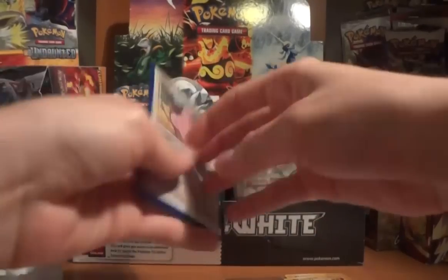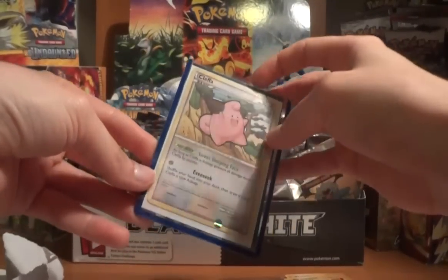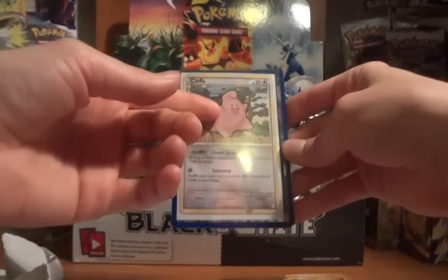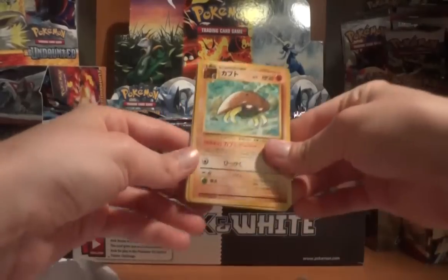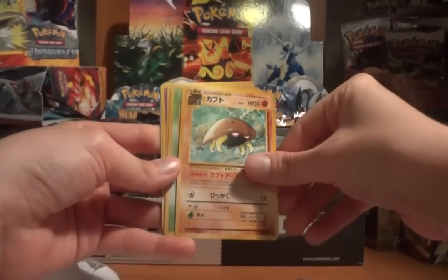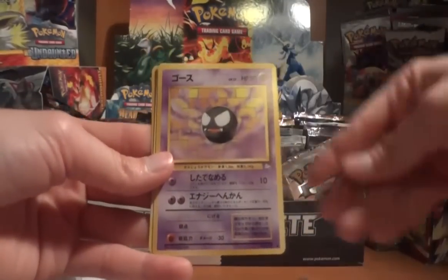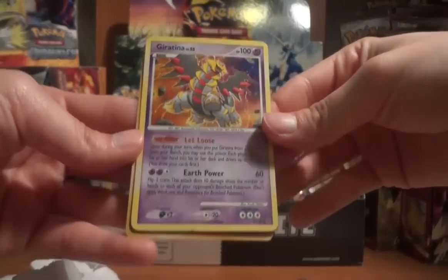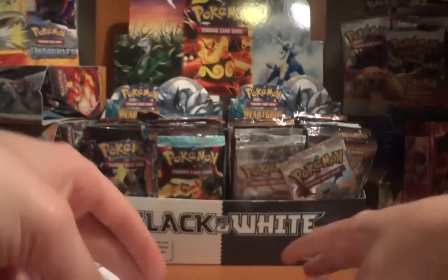The trade was for a reverse DCE as well as a Cleffa — and I've actually got more than enough Cleffa now, so if people need Cleffa for decks I'll have a few up for trade, not many but a couple. For extras, he threw in a Japanese Kabuto, Japanese Zubat, Japanese Geodude, Japanese Ghastly, a Holo Giratina (the Let Loose one from Platinum), and a Japanese Krabby. Really cool extras — thank you very much.